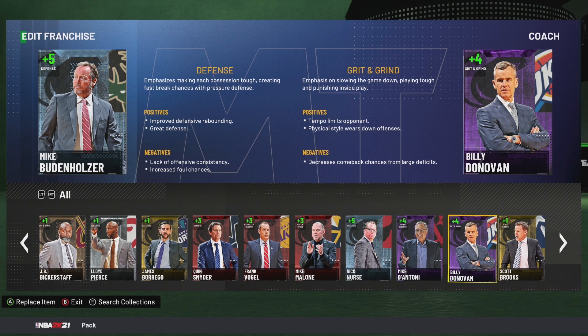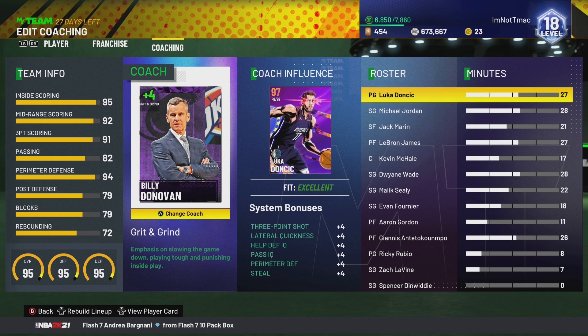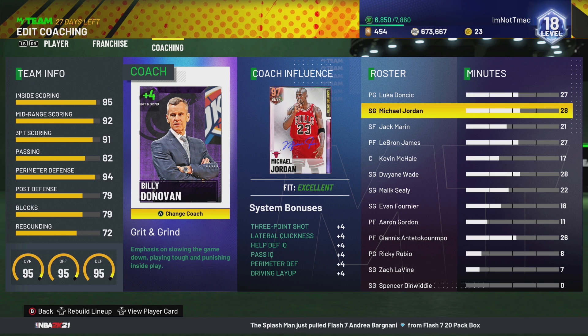Moving on to number four on our list, we have Billy Donovan, who is a grit and grind coach. Y'all can see the positives and negatives for him. Let's go ahead and click on him — he's an amethyst coach, he gives plus fours. For my point guard: plus four three-point shot, plus four lateral quickness, plus four help D, plus four pass IQ, plus four perimeter D, and plus four steal. The shooting guard is similar to point guard.